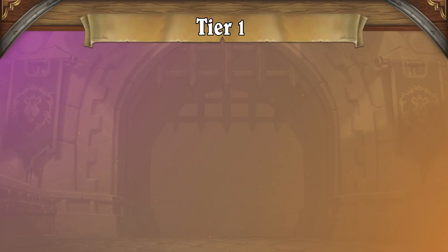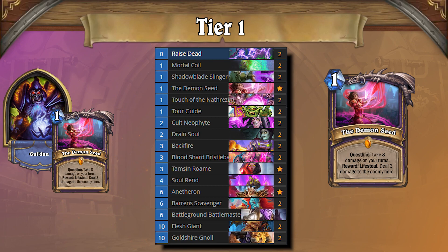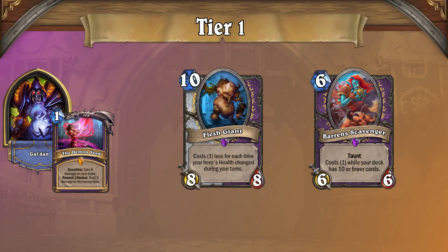The second deck in Tier 1 this time is Hand Warlock. Despite what feels like 20 nerfs to the Warlock quest, it's still seeing play and impacting the meta massively. This is partly due to how synergistic the deck is, but also thanks to the newest Warlock card, Shadowblade Slinger. Giving the Warlock deck access to cheap removal has made the deck far better against board-based decks, and Warlock continues to cycle aggressively while completing its quest, developing large threats along the way.